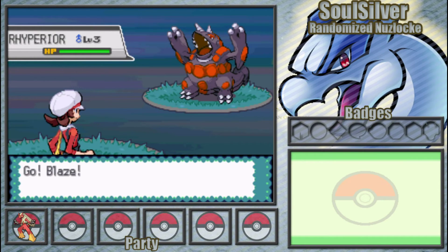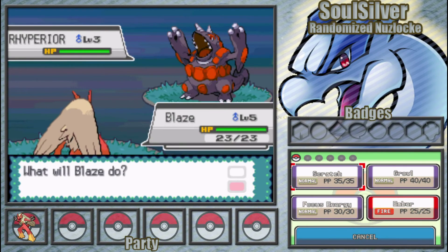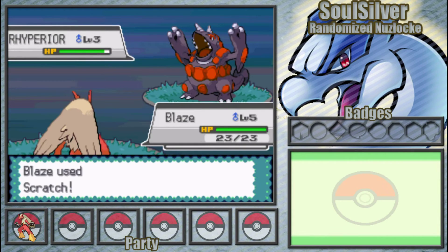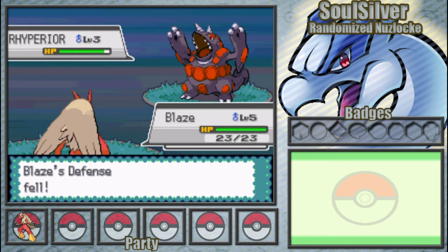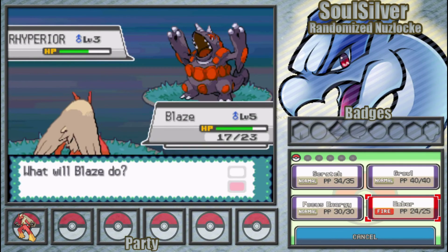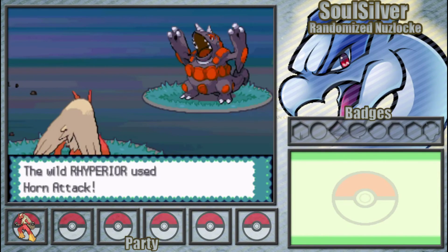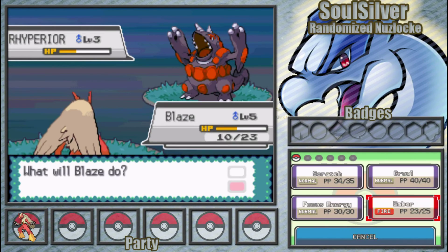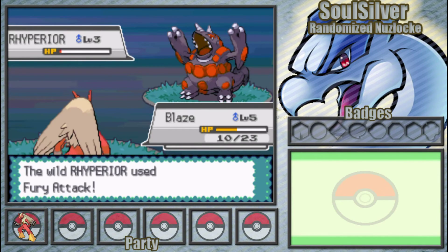Our very first encounter in the whole game and it's a Ryperia. That would be a beautiful Pokemon later if we get the chance to catch it, but the catch rate on that has got to be ridiculous — I bet it's so hard to catch. We probably have no chance. We'll see when we come back. Nuzlocke rules don't actually apply until after you have Pokeballs, because otherwise it wouldn't be fair — we can't catch a Pokemon yet, so this encounter doesn't count. Even if we die here, it doesn't count either.